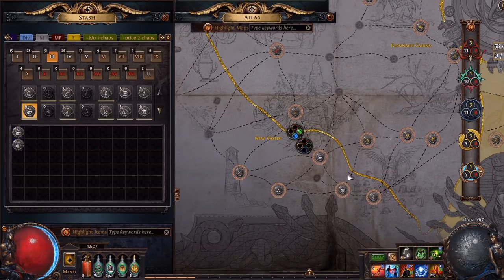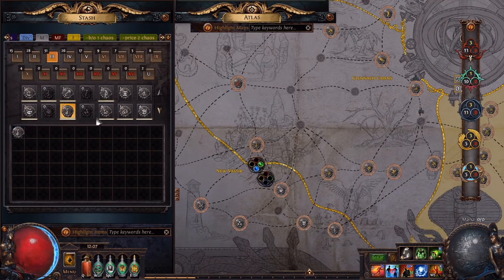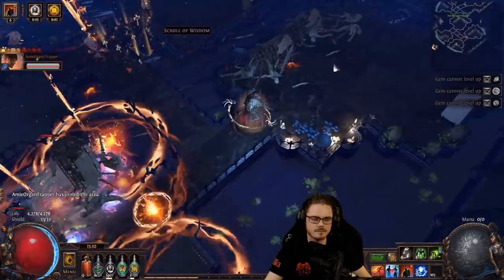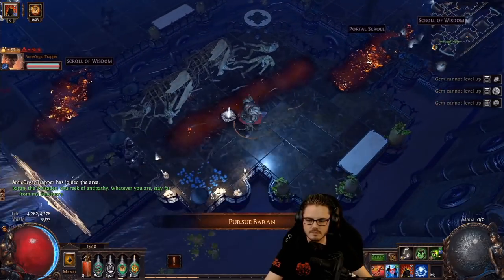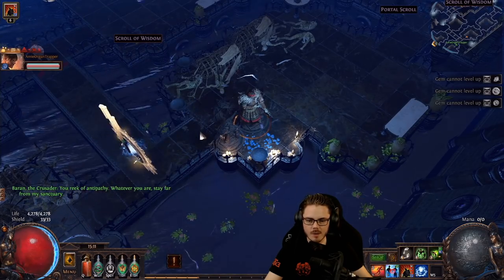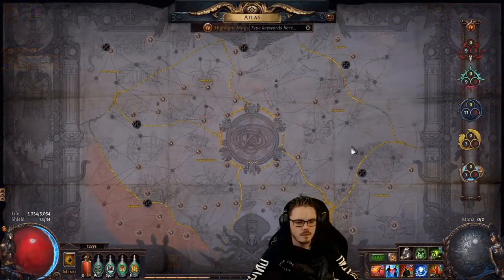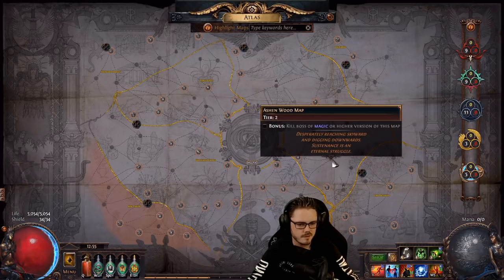Ideally grab 3 different maps from one of the corner regions, as we'll need all 3 to locate and then fight Baran, the first conqueror. Once you've located at least one map from a corner region, run it. Baran will appear and taunt you at some point in the map. This creates influence in that map, which typically means a bunch of extra monsters from the conqueror, and it triggers the chase portion of your Atlas progression. Finish off your map and refer to the Atlas screen — that corner of the Atlas will now be highlighted with a colour signifying that a conqueror is currently in that region and that you are now chasing them down.